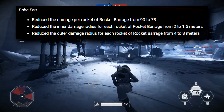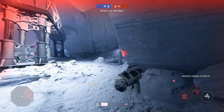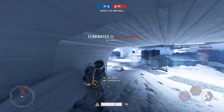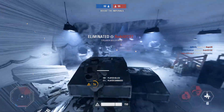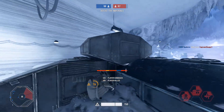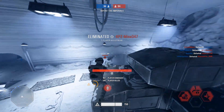Boba Fett has gotten his rockets reduced from 90 to 78 damage in the Rocket Barrage, as well as some radius reduction for each rocket. I've seen some people complain about this, which I don't quite understand, because just before the patch you were still able to one-shot an enemy hero with his Rocket Barrage — which is not really balanced gameplay. I agree that his blaster should be slightly buffed, but one ability taking you from full health to zero without even having epic cards does warrant a nerf, so I think this was a good change.